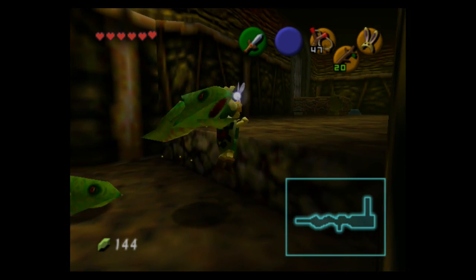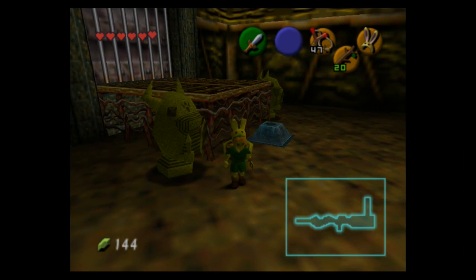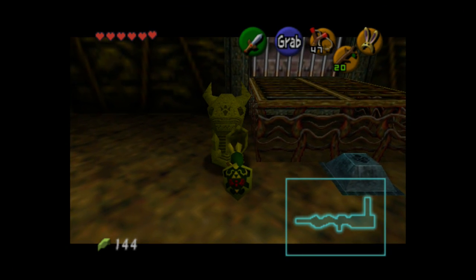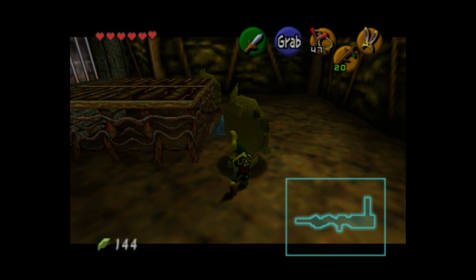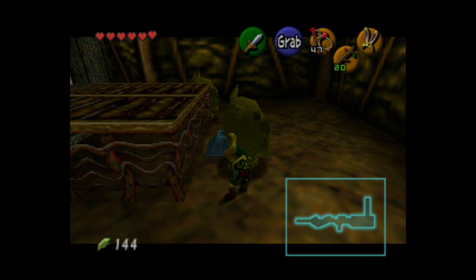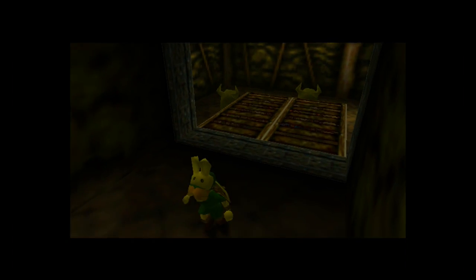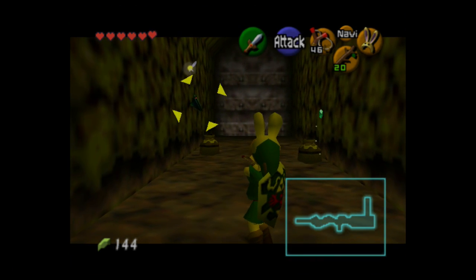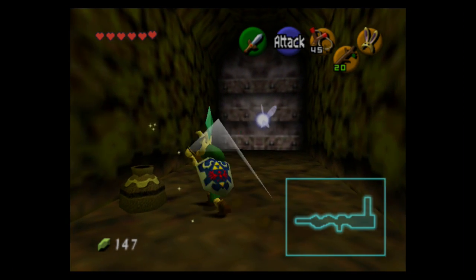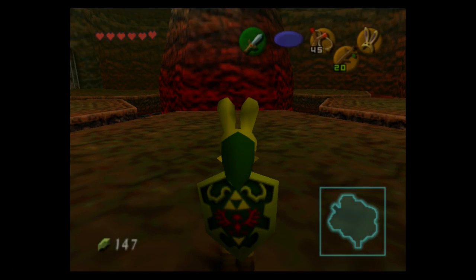We're going to avoid these baby Dodongos and put on our bunny hood because it's adorable. We're introduced to a new kind of switch — this one is blue, meaning if you push it down it does something, but if you step off it goes back up. So you have to place something on top of it, like this statue, to keep it permanently open. I like to call these rooms Mega Man hallways — in Mega Man, before a boss there's usually a short hallway that serves as a checkpoint, and in this situation there's a boss past it.